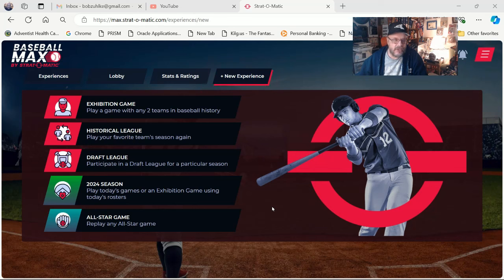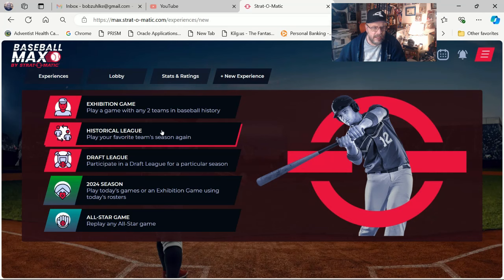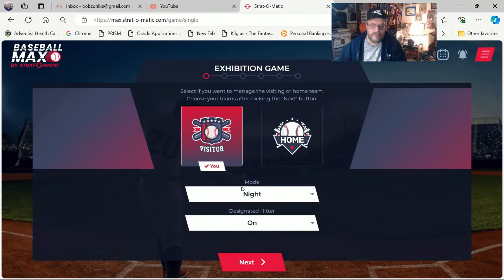Here I'm on the main screen. If you want to do a new game, you click on New Experience. I'm already on New Experience right here. So if I want to start an exhibition game, let's say I want to start an exhibition game.